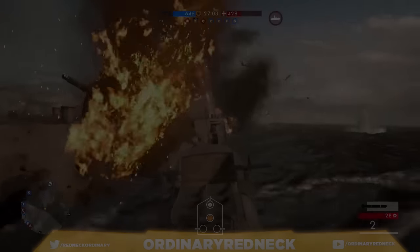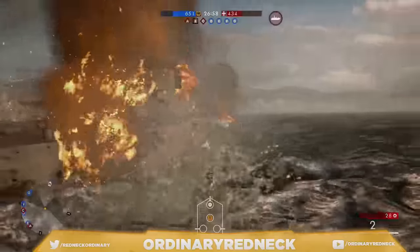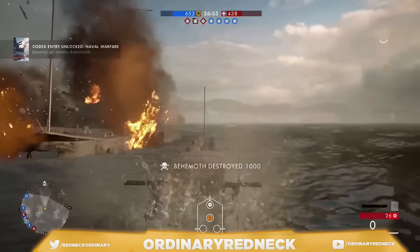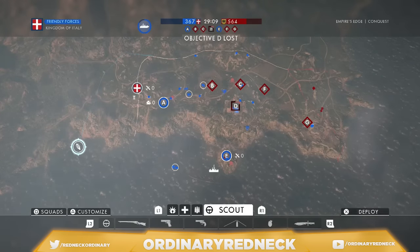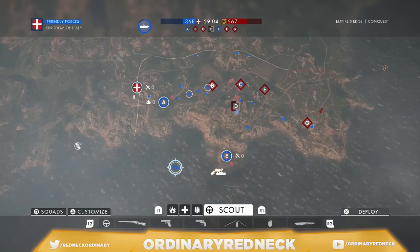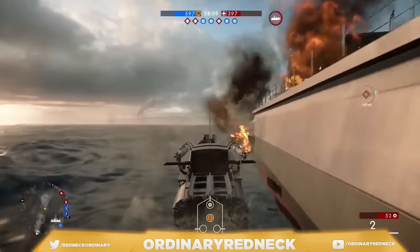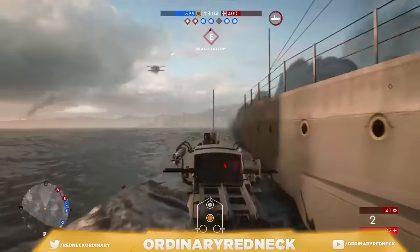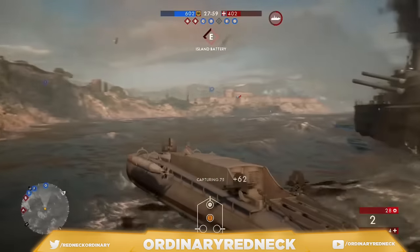It's Redneck, back with a Battlefield 1 Tips and Tricks video. In this video, I'll show you how to destroy an enemy behemoth, which is a heavily armored ship in Battlefield 1. In maps like Foul Fortress and Empire's Edge, where there is an ocean, a behemoth will be deployed to the losing team to help even the odds around the halfway mark. This ship has a lot of guns and intense armor, so destroying it can be a daunting task, but thankfully Redneck's here to show you the quickest way to destroy it without dying.